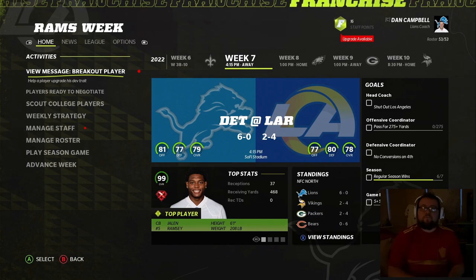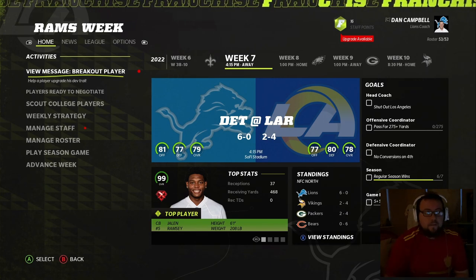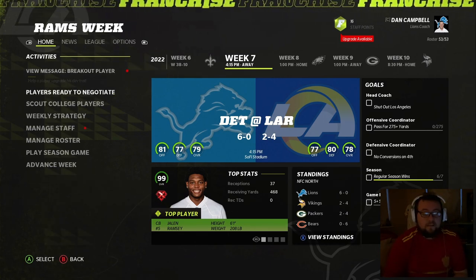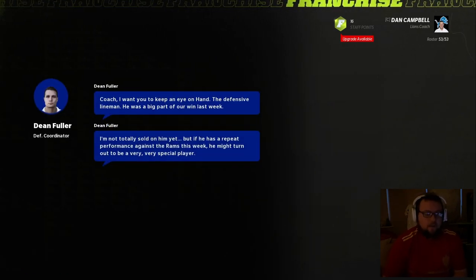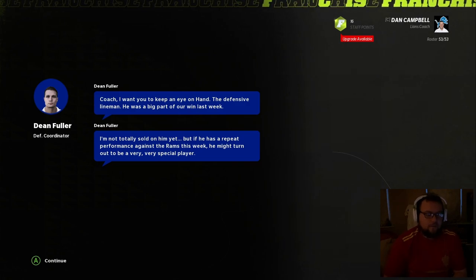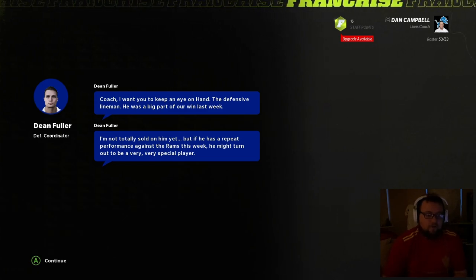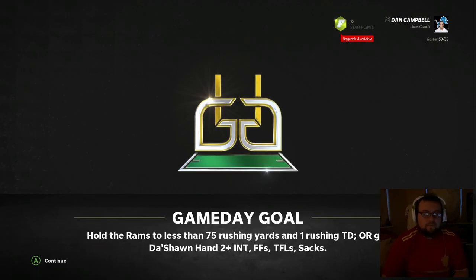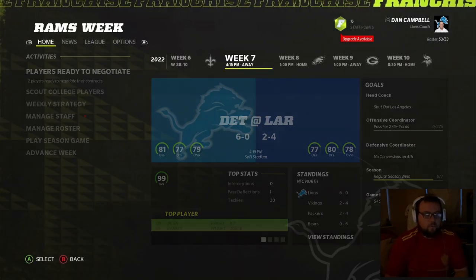Even after a great week for our defensive tackle with three and a half sacks, he's not player of the week — but I feel like this breakout player is going to be him. Coach wants us to keep an eye on Hand, the defensive lineman — he was a big part of our win. Hold the Rams to less than 75 rushing yards and one rushing touchdown, or get DeShawn Hand two interceptions, four fumble tackles, or sacks. I think we can do that.